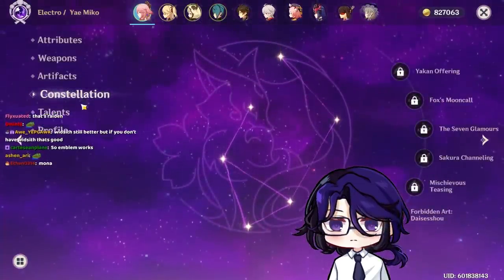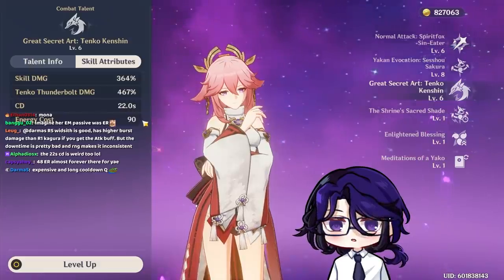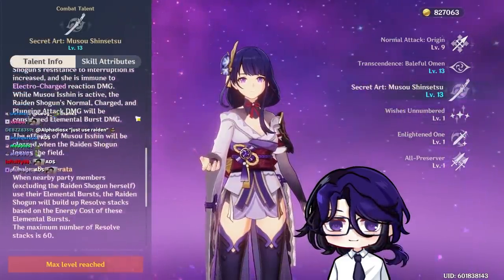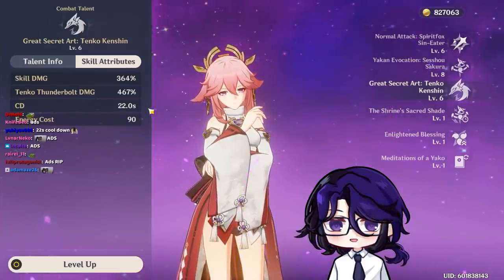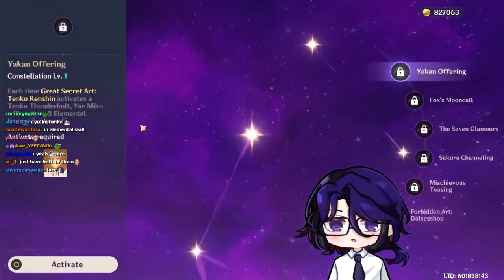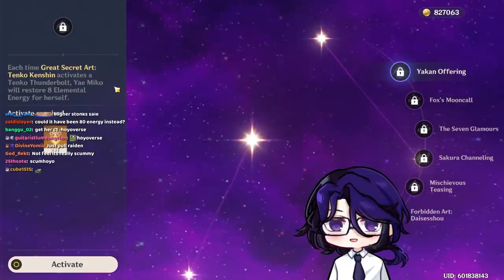I want to talk about Constellations next. Most of them are tied to her skills. The ability costing 22 seconds and 90 energy is really weird — I guess they want to tie her with Raiden, because Raiden's passive stacks based on higher energy costs from allies. Her first Constellation refunds 24 energy, which is roughly 30 to 40 free energy recharge. It's kind of scummy that they put a 90 energy cost and then sell you C1 to compensate.